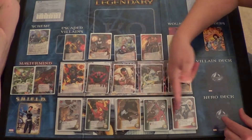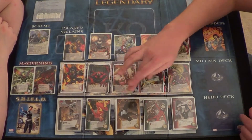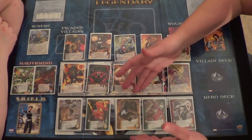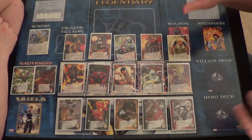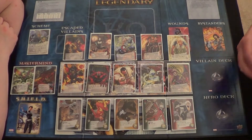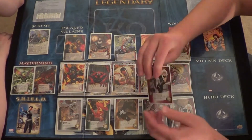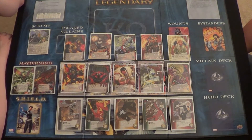We've got five new heroes: Moon Knight, Spider-Woman, Symbiote Spider-Man (black suit Spidey), the Scarlet Spider — which a lot of people may not be familiar with unless you're really into Spider-Man — and then Black Cat. Each of them has the new wall crawl ability, which lets you place them on top of your deck instead of into your discard pile whenever you recruit them, allowing for some pretty neat combos.